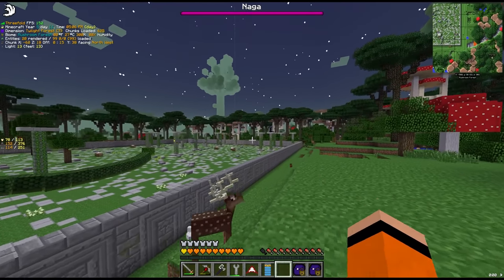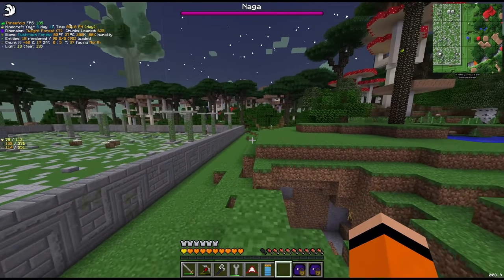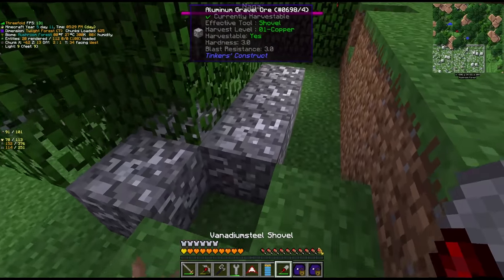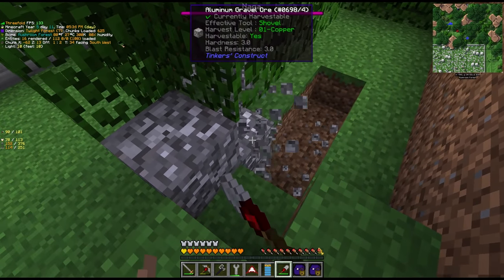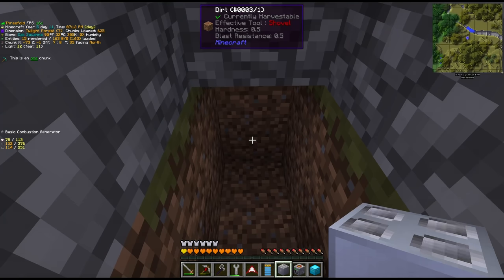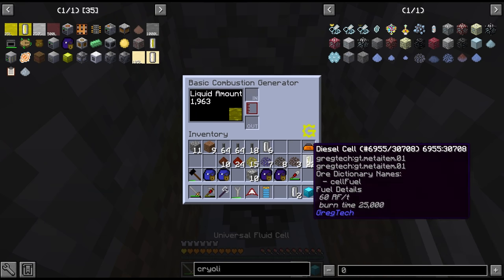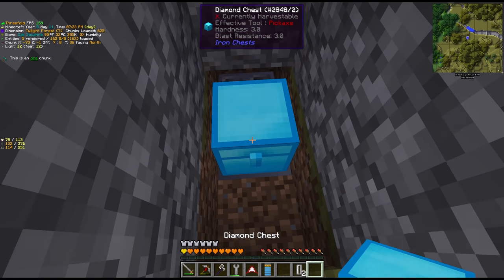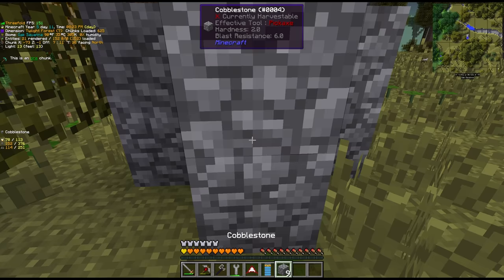A few episodes ago we found a brand new cryolite vein 400 blocks away in the Twilight Forest. Oh wait - aluminum gravel. Let's not pass this up! So yeah, we put the miner down on top of the cryolite vein, give it some fuel, add the chest for output, and a torch - let's not come back to creepers this time.